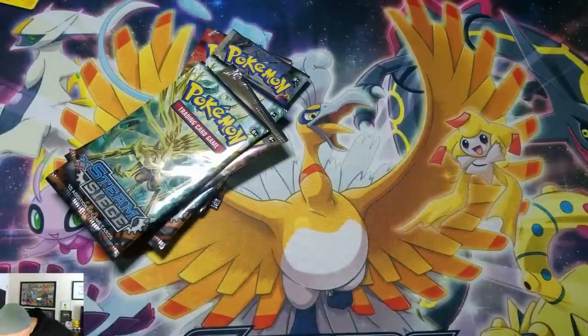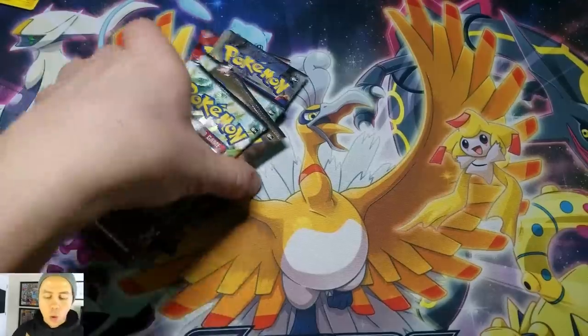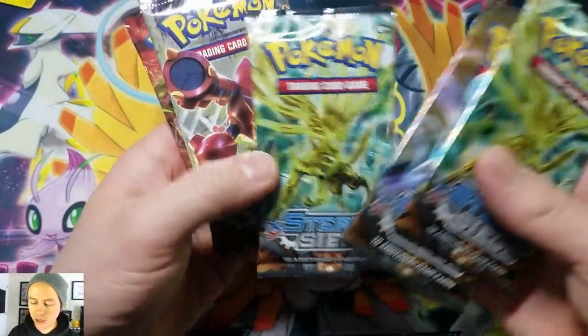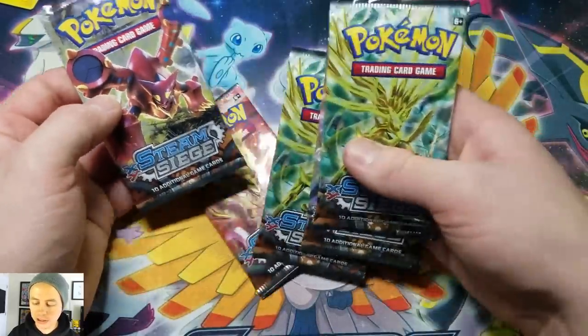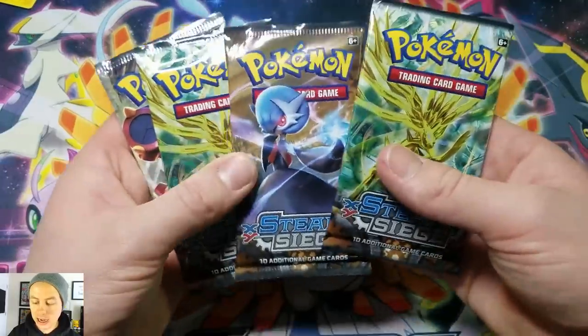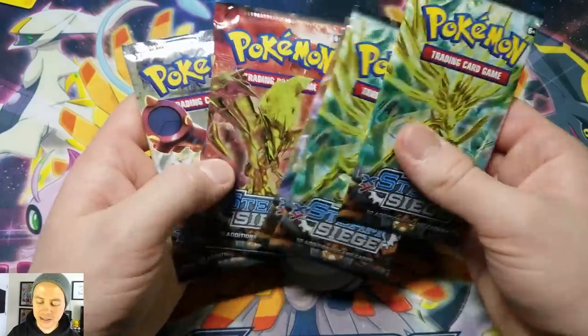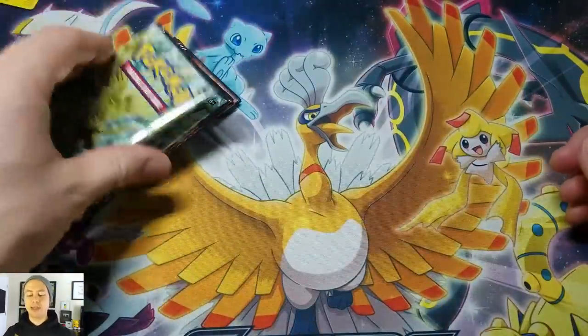I'm gonna throw these away right away — got a garbage right by my feet. What do we got out here? We got a Zernia's, a Gardevoir, another Zernia's, a Volcanion, and a Yveltal. I suppose we should do the Volcanion last since they were all Volcanion blisters on the front cover.